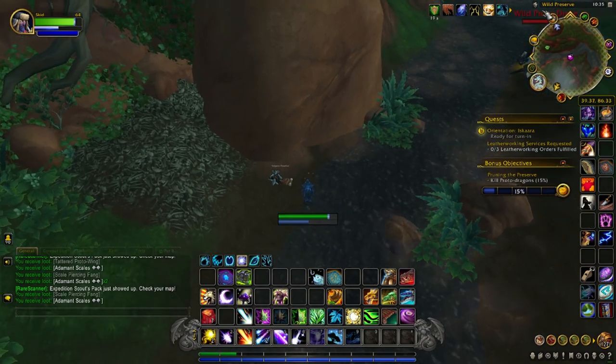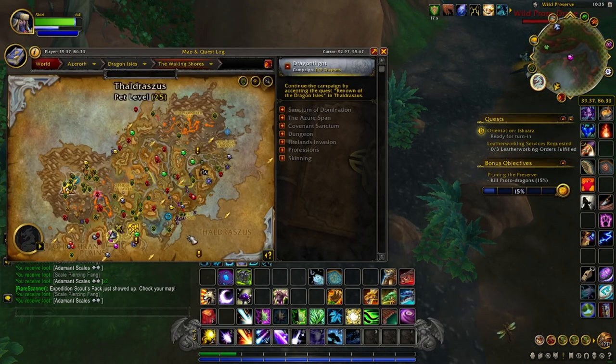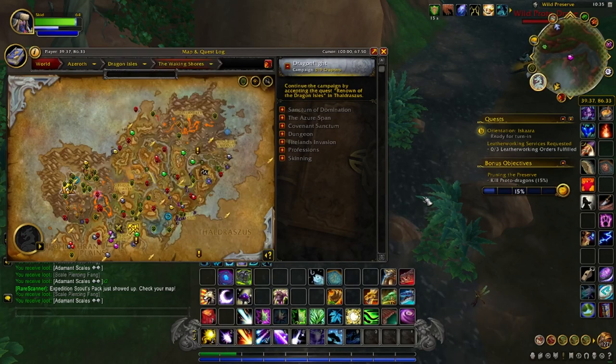The next item you want to grab is in the Wild Preserve in the Waking Shores, located down here, and it's called the Poacher's Pack. It's sitting right here by the riverbed.